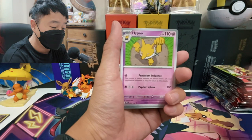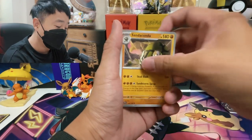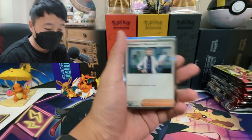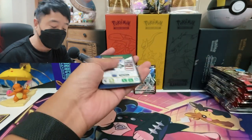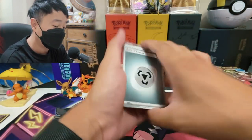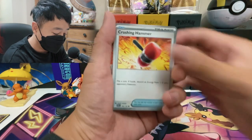Drifloon. So I'm hoping that all my luck is either at Paldea Evolved or Silver Tempest. I really want the Magikarp from Paldea Evolved. I also want Iono alternate art — that artwork looks freaking amazing. I think Scarlet and Violet Pokemon really killed it with the trainer art.